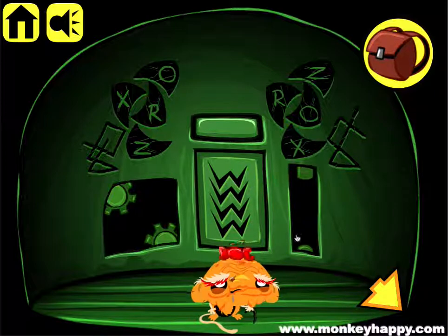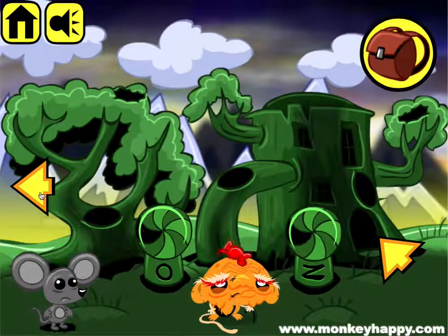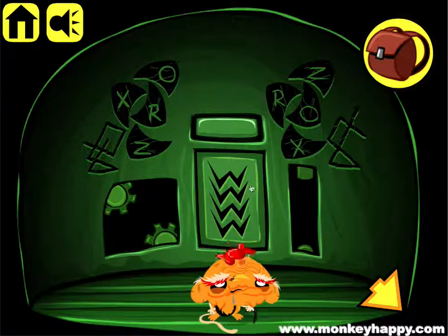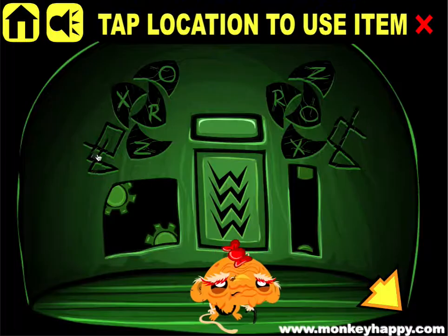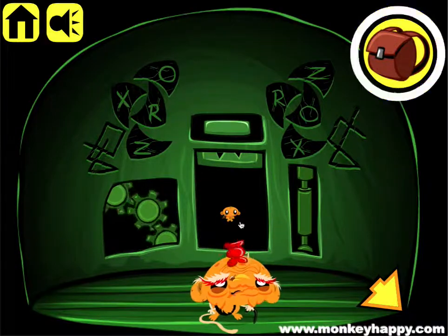To open this safe up, all we need to do is turn all the wheels west, so the black bit points west. We also need to put the cog in there and the pipe and then press it.